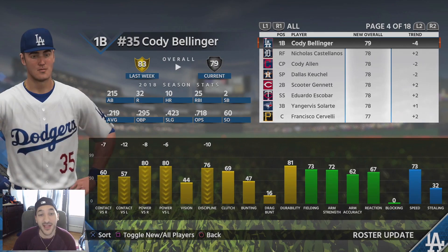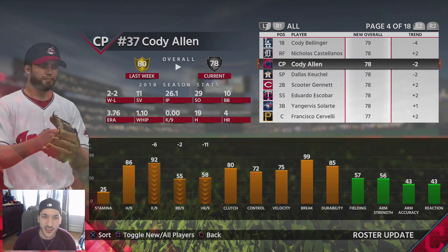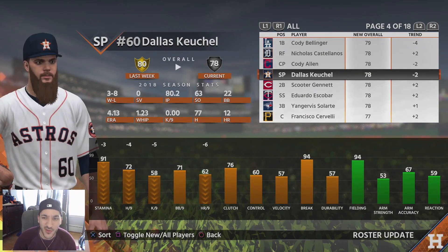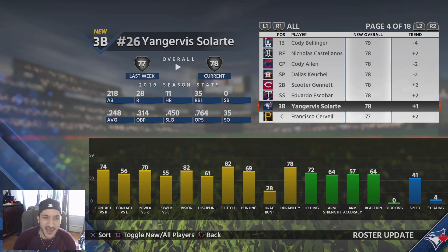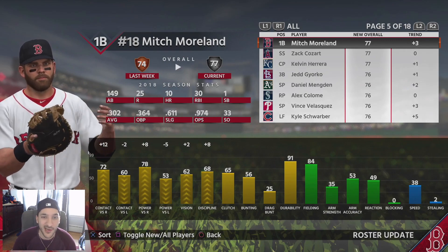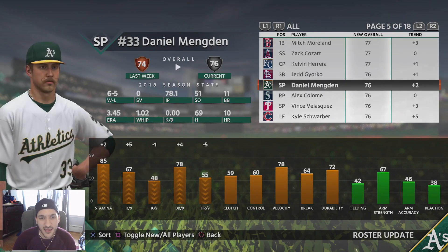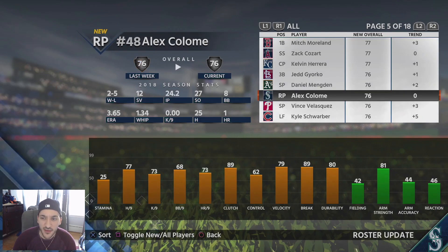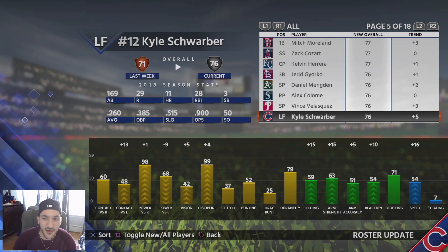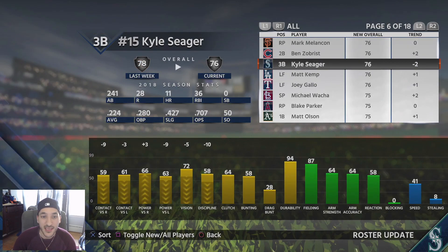Cody Bellinger went down to silver with quite a few downgrades, especially in contact and power. Cody Allen goes down to silver, Dallas Keuchel goes down to silver. Mitch Moreland went up to silver, Daniel Mengden goes up to silver, and Velasquez and Schwarber also hit silver. There are actually a lot of changes — 18 pages worth.